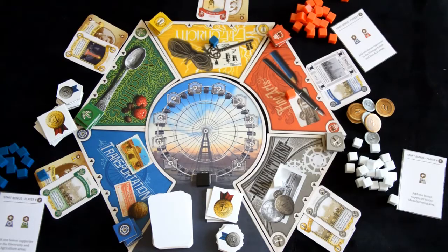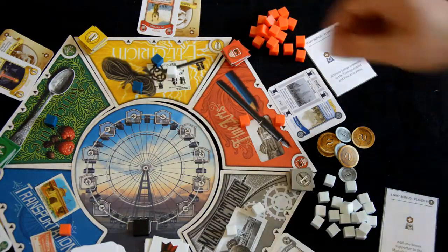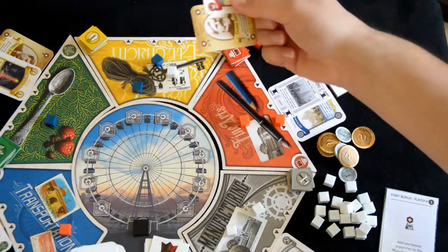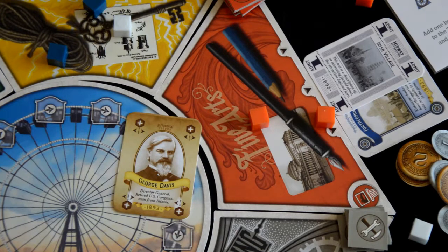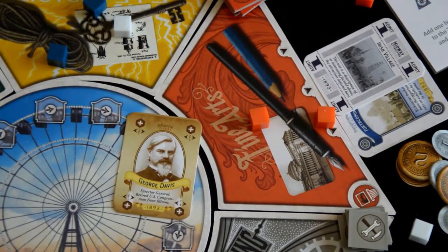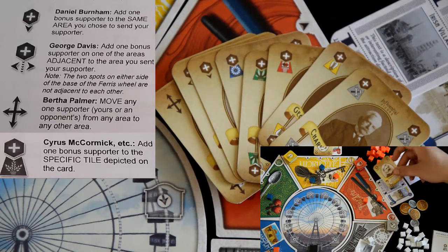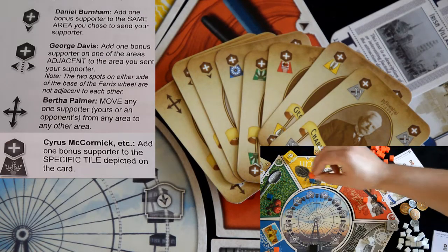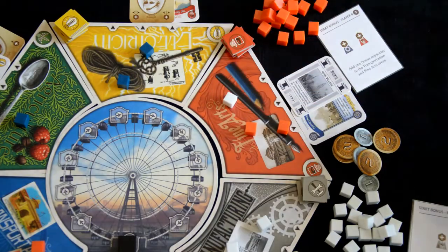Now that we have started the game, on your turn you will place one of your supporters on one of the five locations. Possibly after your first turn and following until the end of the game, you may be picking up influential cards. You will follow your next action with using these cards. Use this reference to see what these cards do.